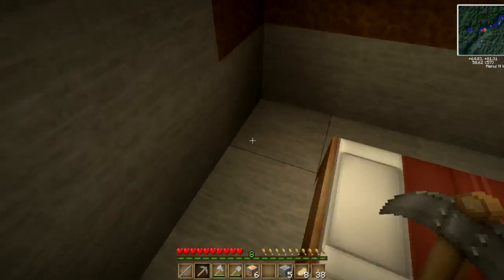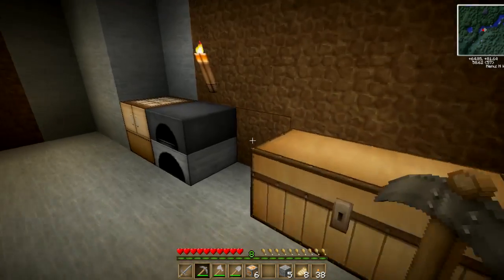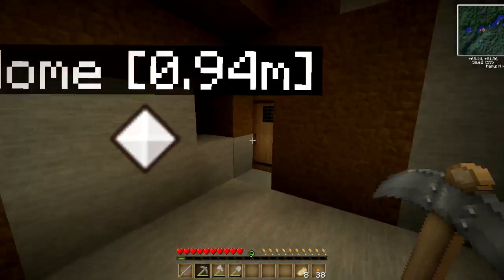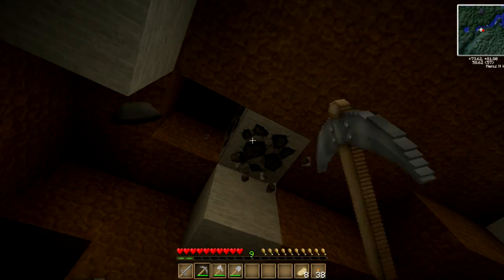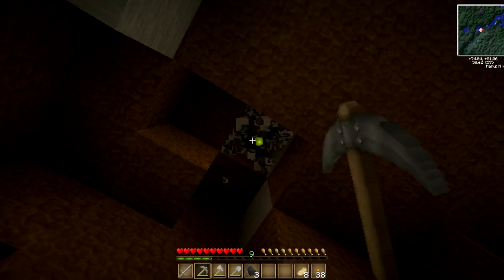We're not going to use a stone sword at all. Let's see all the stuff we don't need to put in here — we've got torches, eight pork chops. That should be enough. Let's go find some coal. I might not mine a lot, but get some at least so that I have enough.